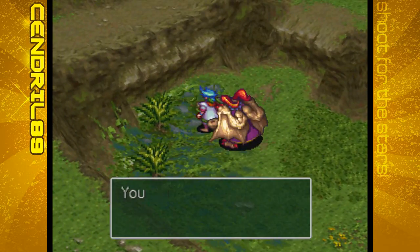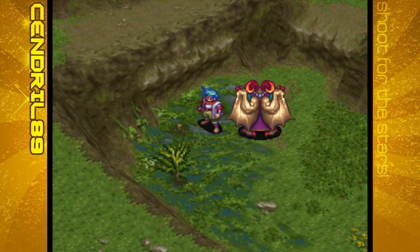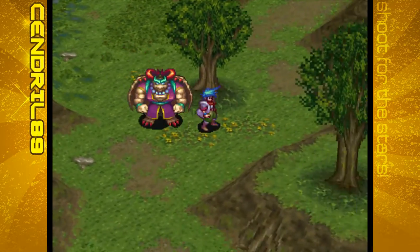With these plants up here, you can actually cut them with Ryu's sword and you get horseradish. There are three horseradish here. We're gonna take them with us - you'll see later why.